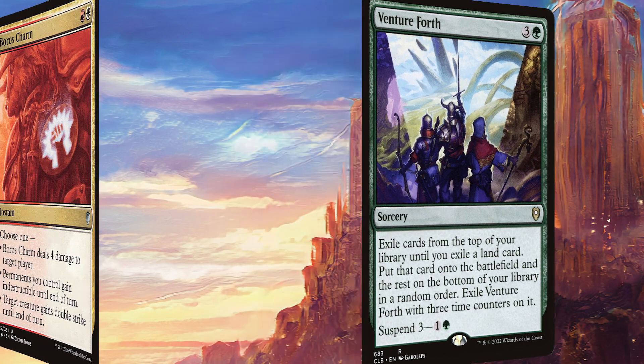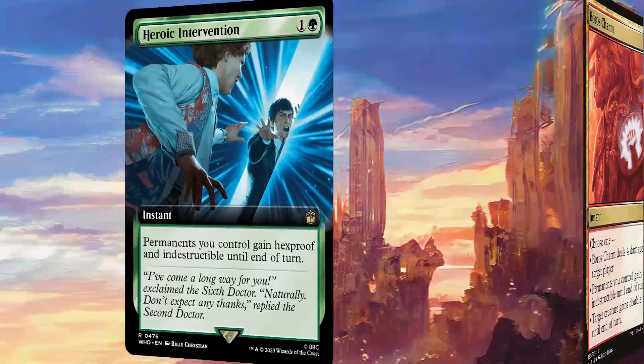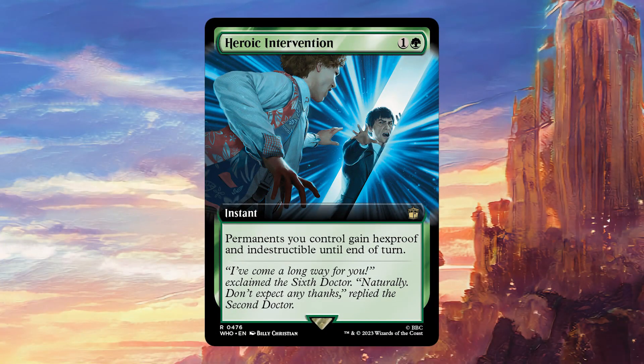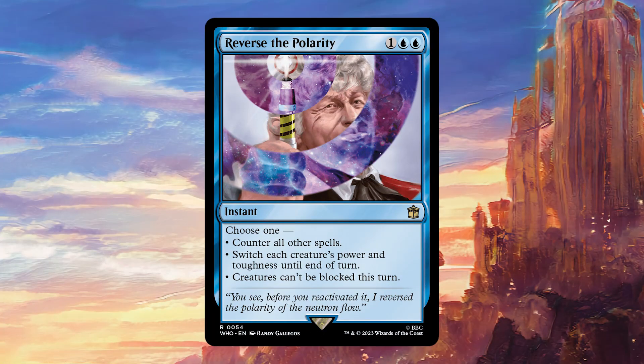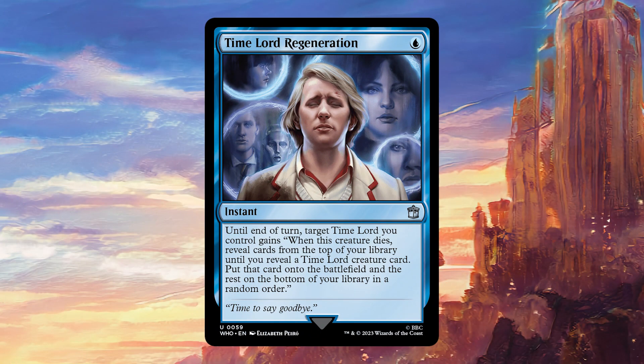We're running Boros Charm, seeing as we absolutely need to protect our board against dangerous things. Heroic Intervention is also going to protect our board — it's a little bit better than Boros Charm most of the time. Reverse of Polarity is a card I really like, and it can just win you games out of nowhere. Sometimes we might not have our Gallifrey Stands win con, but we have a big board with a bunch of Doctors and this can just make sure that they all get through. Time Lord Regeneration is really nice because it makes sure that we can find another Doctor whilst the first one is going to the graveyard to be recurred by Gallifrey Stands.